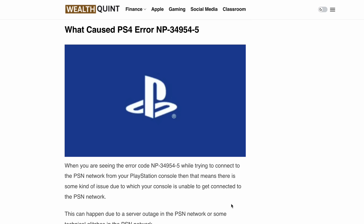Before we dive into the solutions, let's take a quick look at what might be causing this error. When you try to connect to the PSN network from your PlayStation console and encounter the NP-34995-4 error code, it means your console is facing difficulty establishing a connection. This could be due to a server outage in the PSN network, technical glitches within the network itself, or your PlayStation settings not being configured properly.